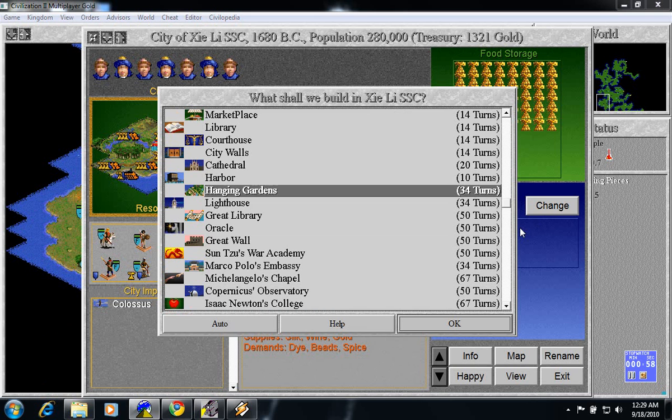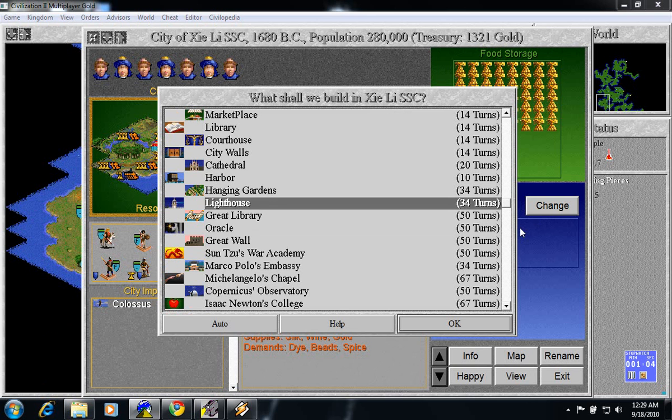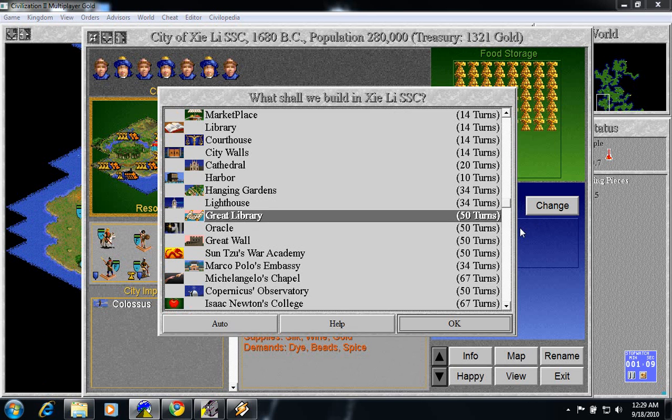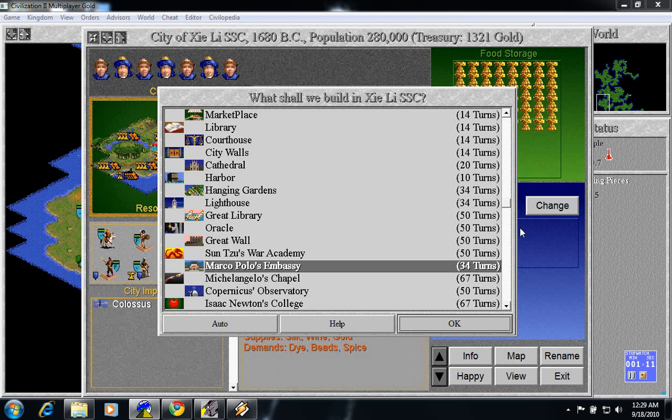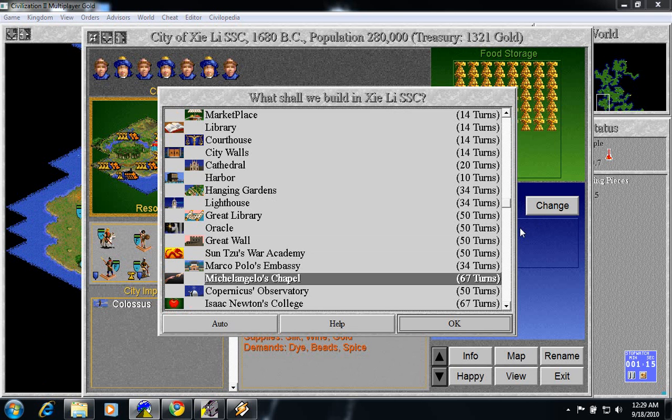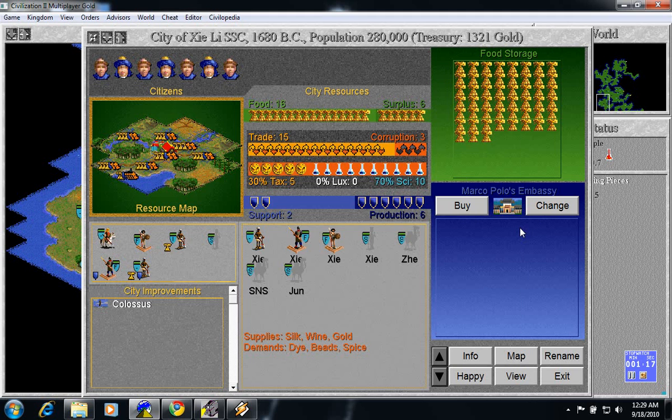Now as you can see we've got a whole bunch of wanderers — no one else has built a wanderer yet. We're going to let them take Hanging Gardens and Lighthouse, Oracle, and maybe even Great Wall. We would need the War Academy, Marco Polo's Chapel — all these are important — so we're going to do Marco Polo's next.